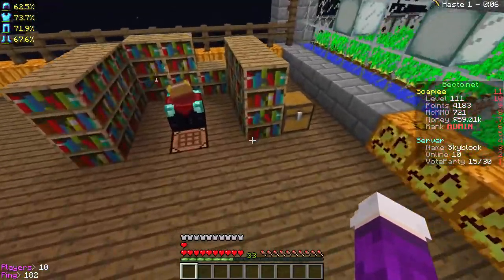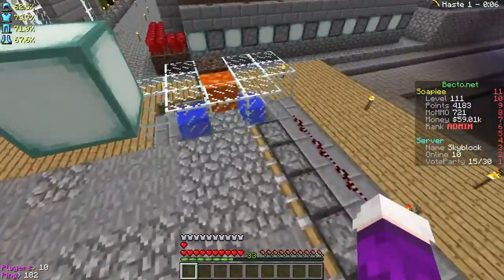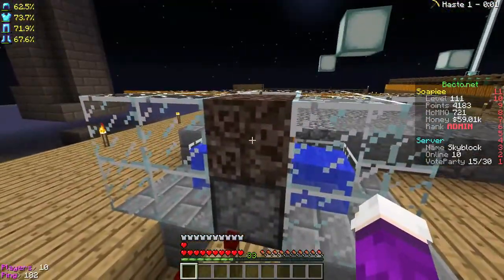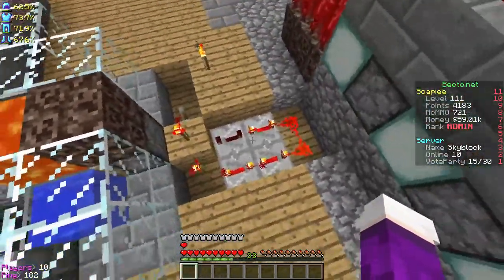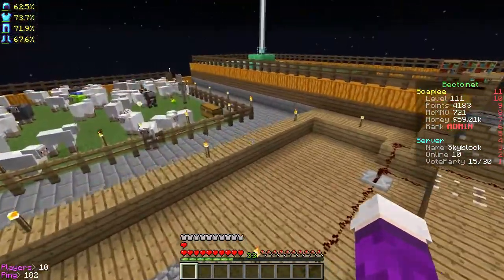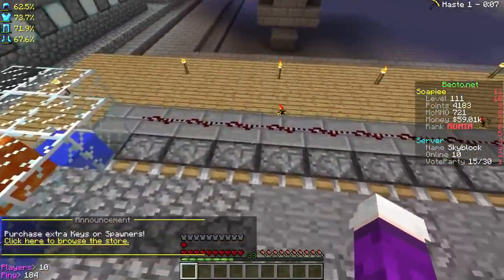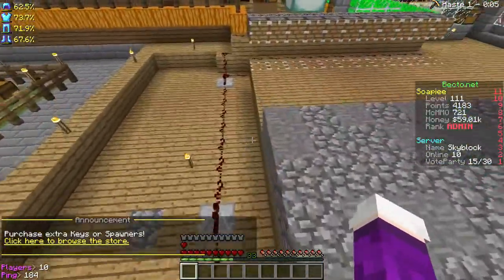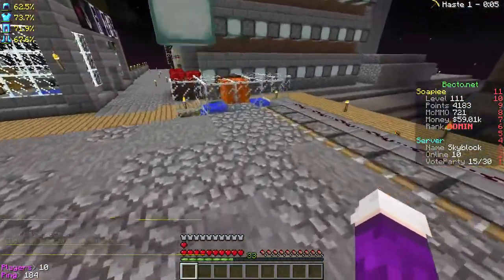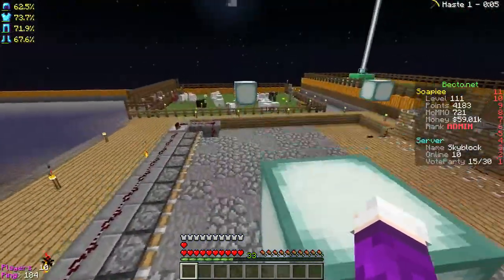I've made an enchanting table now. Here is my cobblestone generator — it keeps breaking because when I mine, I end up mining through the item that's here and my lava destroys all my redstone. It's a nightmare. If you guys want to recreate this design, it's really good because when it gets to the end, it pushes the block over the top. The only thing that stops it is ores, because pistons don't push ores at the moment.